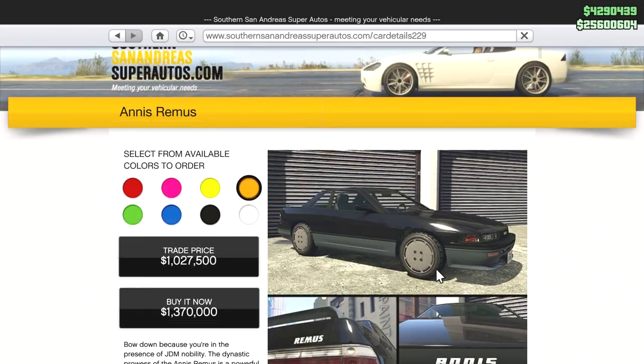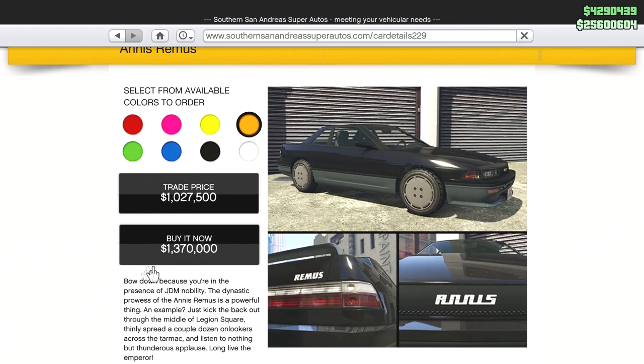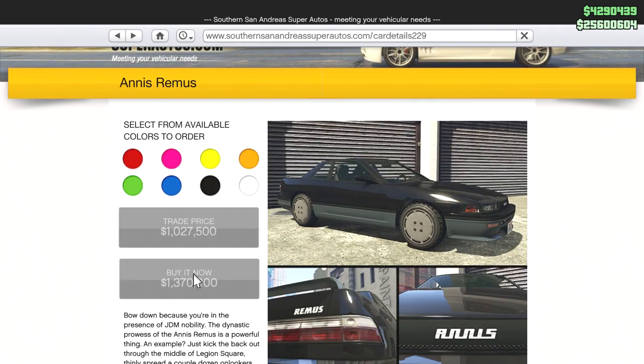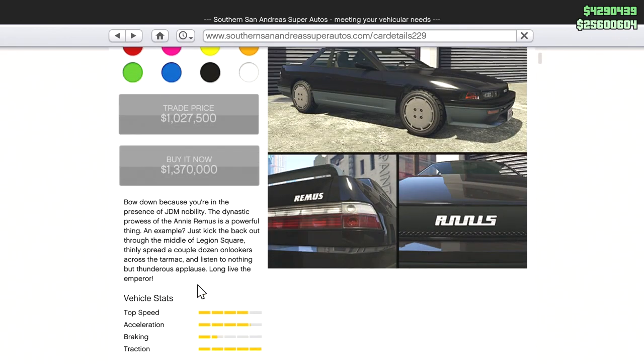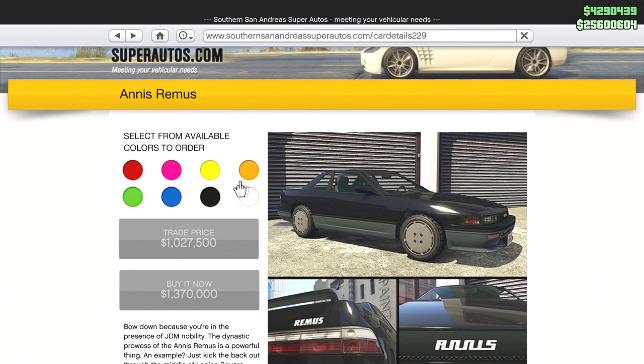In this video we're customizing the S13, called the Animus — or Remus — in this game. They've done another great spitting image of an S13. I love those stock wheels, they look so retro and cool. It's 1.37 million, which is quite cheap compared to other cars right now. The description says 'bow down because you're in the presence of JDM nobility.'